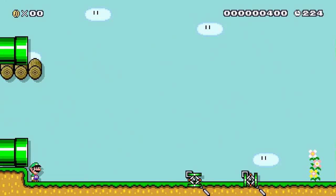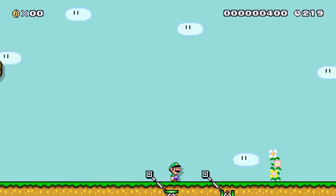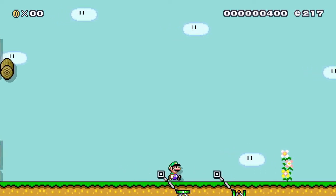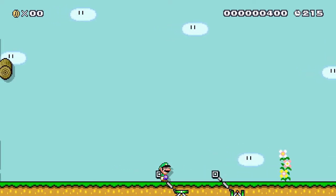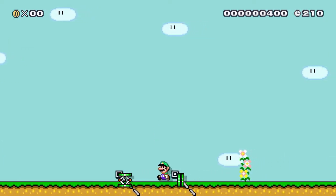One great use of springs in troll levels is to have them come up off the screen and move the player in ways they are not expecting. These two here are prime examples, although not particularly well hidden. Do remember that if you are going to do this with springs, a vertical spring can be taken off its tracks and picked up by the player.